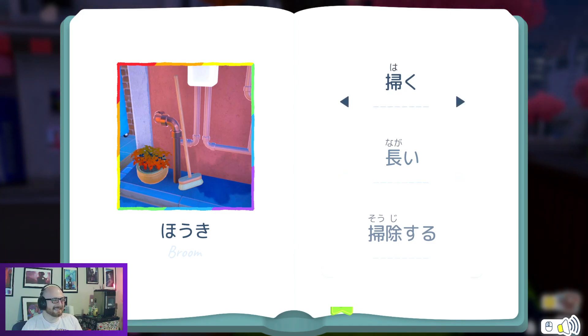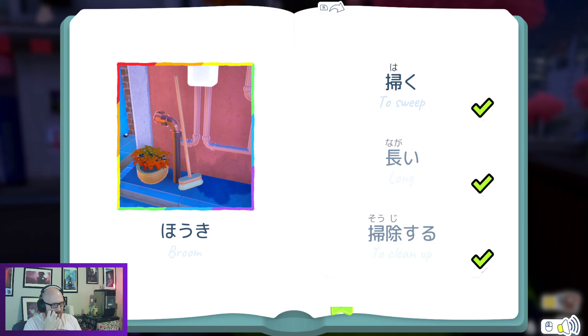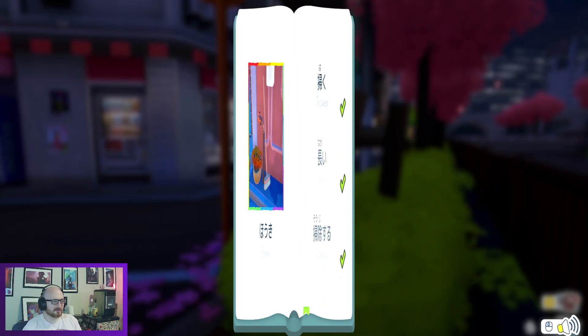Here we have houki — broom. We have haku. We have nagai. And sojisuru. Sojisuru is to clean, nagai is long, and haku is to sweep. The rest of these I already had fairly well. Nagai — long. Sojisuru — sure.